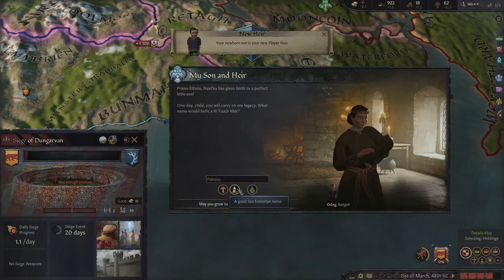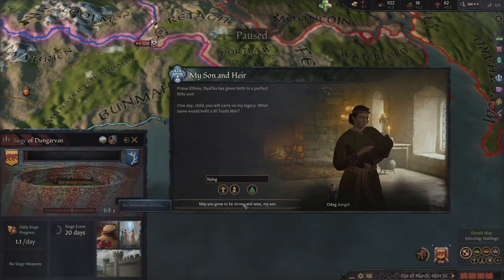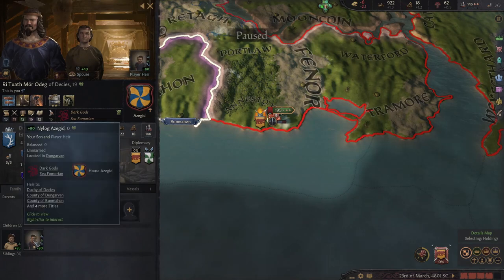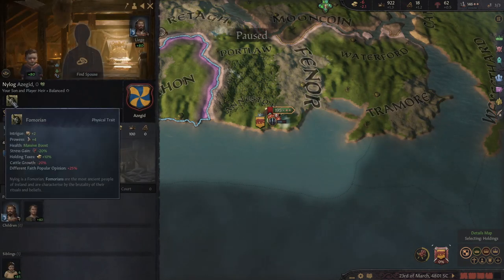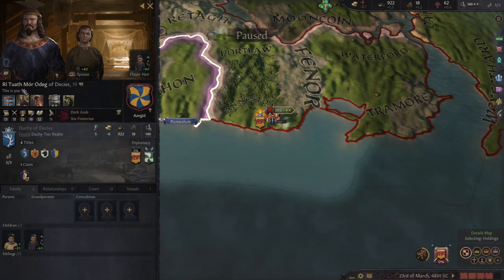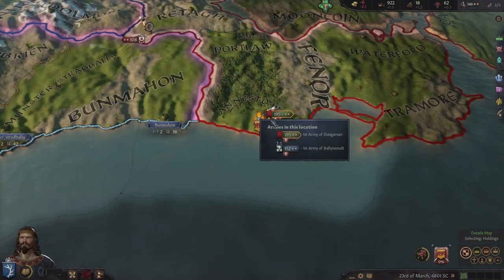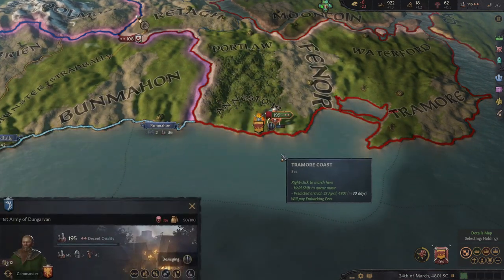I just married my daughter off. Found a good name — Nylog, I hope I'm saying it right. Health, massive boost — nice. The Thurmonians are the most ancient people of Ireland, characterized by the brutality of their rituals and beliefs. So I'm one of them as well — that's probably why the dark god thing.